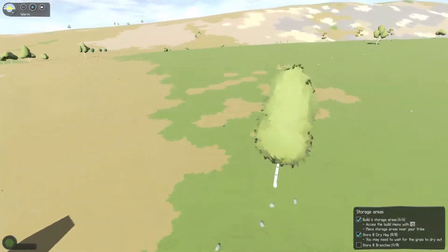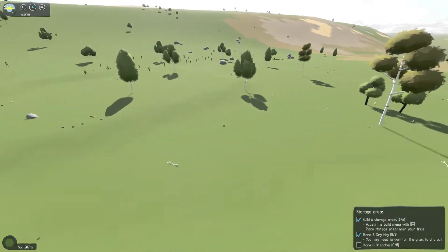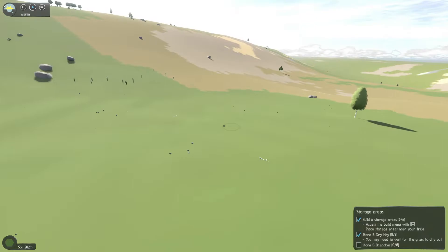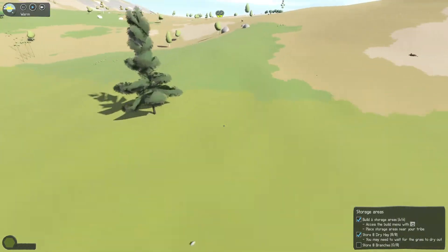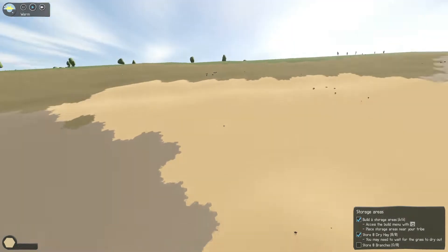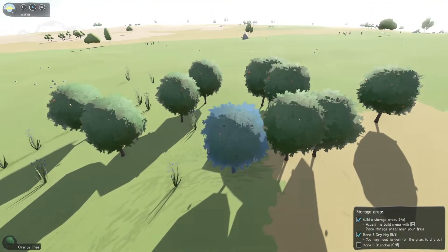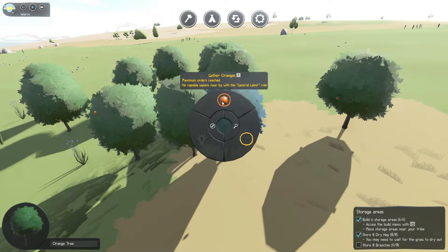I've got to scout out and find some food. Wheat's going to be a while before we can do anything with that. I've got to find berries. Lots of flax. Can't do anything without tools yet because we haven't learned stone tools. Bamboo. There's some beets. Nice — big clay deposit, I love it. Ooh, trees! Yes, we need these. We're only going to gather two because there's a lot.